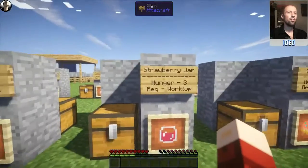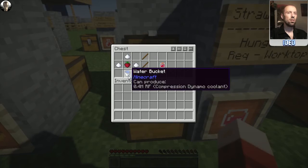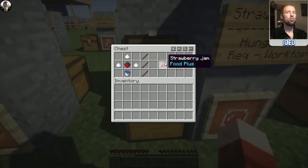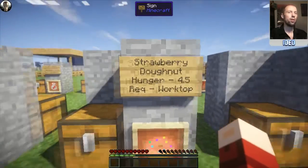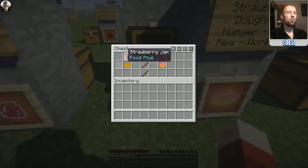There are more advanced versions. If you make some strawberry jam — which restores a hunger of three by itself — you can do this. With a water bucket at the bottom, strawberry in the center, and sugar above and to each side of it, that'll pop you out strawberry jam. The strawberry jam can then be used to make a strawberry doughnut, which restores a hunger of 4.5. All you need is your strawberry jam at the top and your doughnut in the middle.